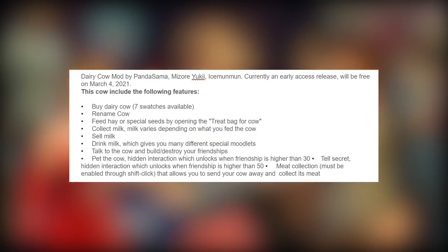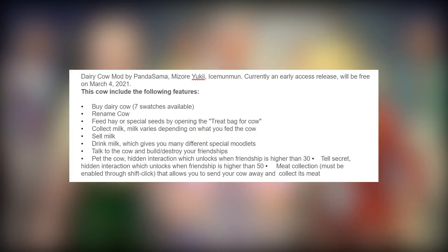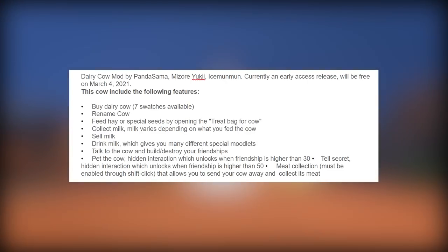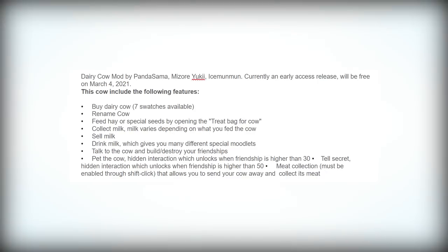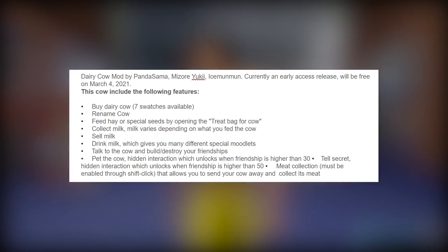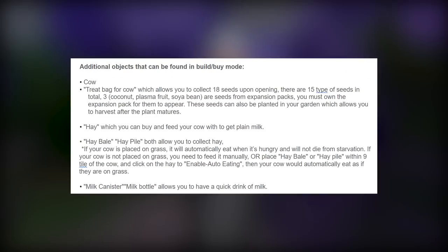You can tell the cow a secret — a hidden interaction that unlocks when friendship is higher than 50. Meat collect must be enabled through shift-click, which allows you to send your cow away and collect its meat. But does the cow return? I'm hoping that the cow returns because this is The Sims — I'm trying to get my meat but also still keep the cow.